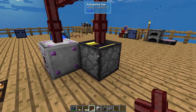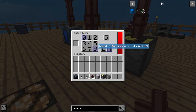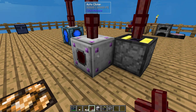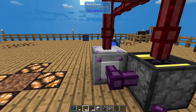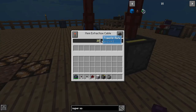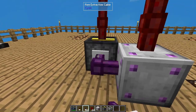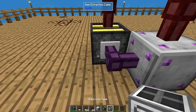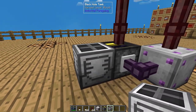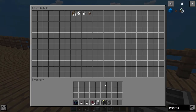You don't have to change any of the settings in your automated user — it's fine on default. But in your auto clicker, you're going to want to switch it to eight, which is one click every tick. That's the fastest clicking option that you have. Next, we're going to take an item extraction cable, put it on this side so it's coming out of the auto clicker, and move that all the way up to 64. On the other side, we're going to do the same thing, but coming out of the user into the clicker, all the way up to 64. Then we're going to take our black hole tank and set it directly in front of our automated user.